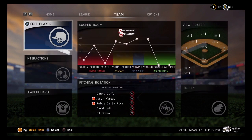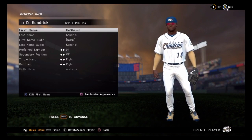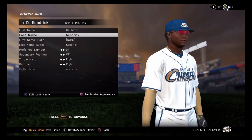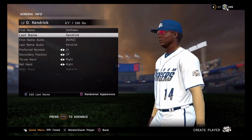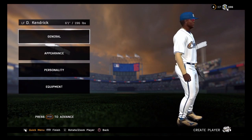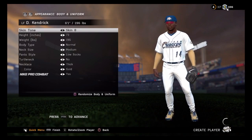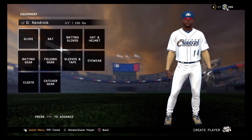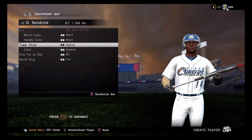What is good, everybody? This is your boy, Trey VH Games. I'm here playing MLB with my starter, Deshaun Kendrick. He is 6'1", 196 pounds, and he is a power hitter and a left fielder. He played for the Storm Chasers — that's the AAA team for the Kansas City Royals. This is the beginning of his career. Well, it's not the beginning, but he's been in the league for about two years now.